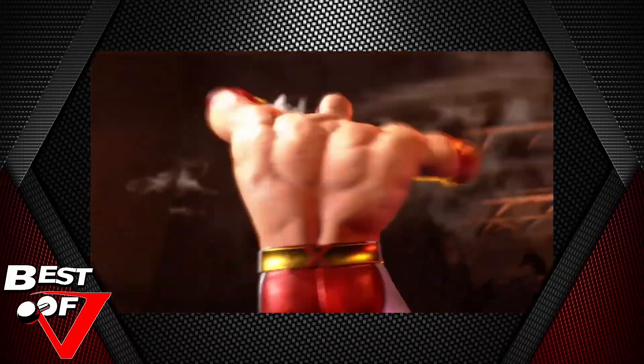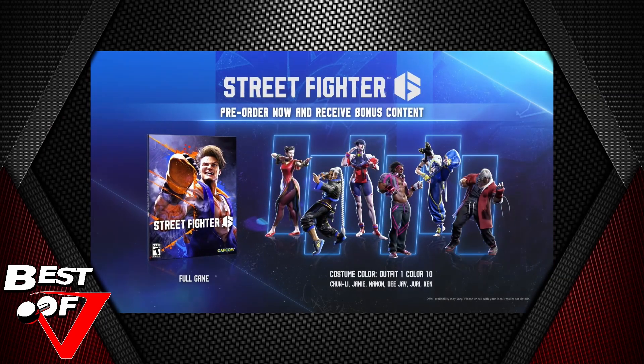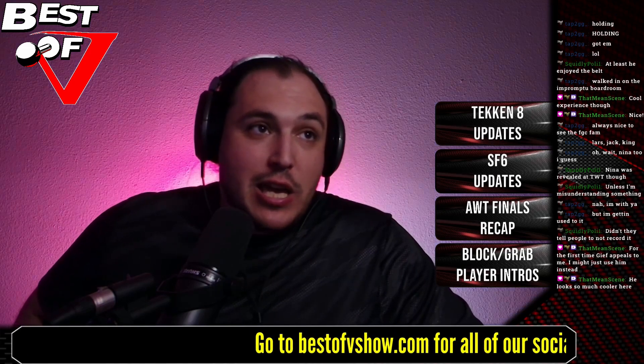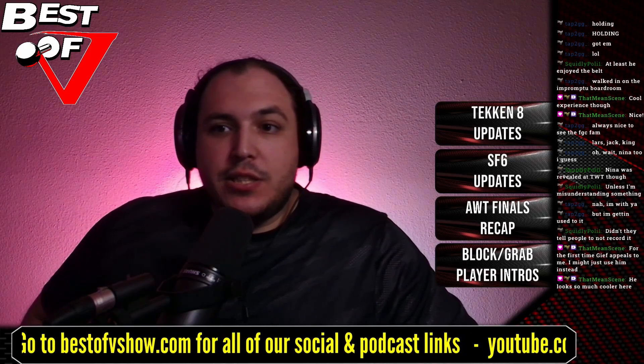It looks like it's going to be a lot better than it was in Street Fighter 5, because it looks like it caught a knee. Whereas in Street Fighter 5 that parry only caught extending limbs. In SF5 you can't catch knees — any punch, any knee, any sweep doesn't catch. This, however, looks like it's actually going to catch most kicks including knees, so it's going to be useful.